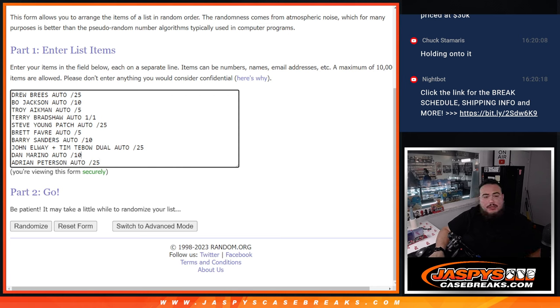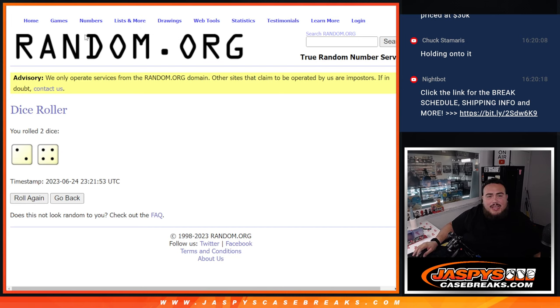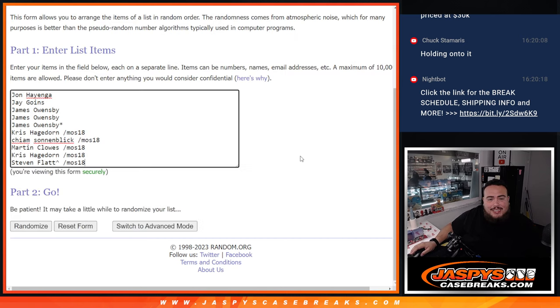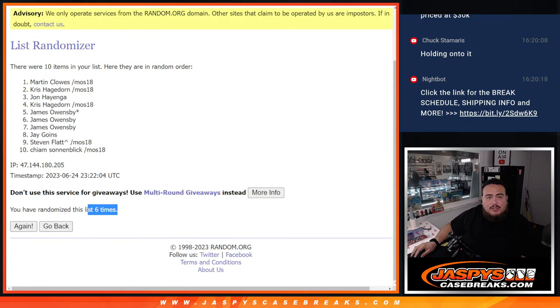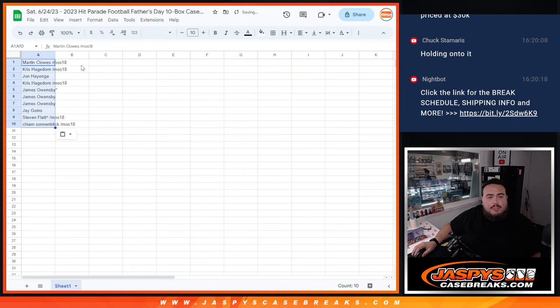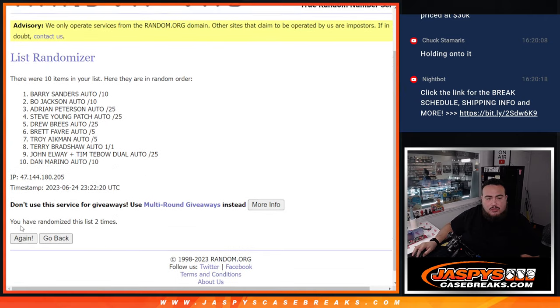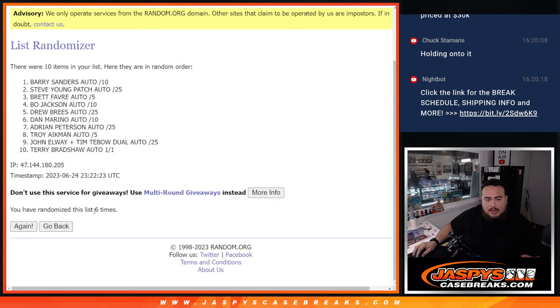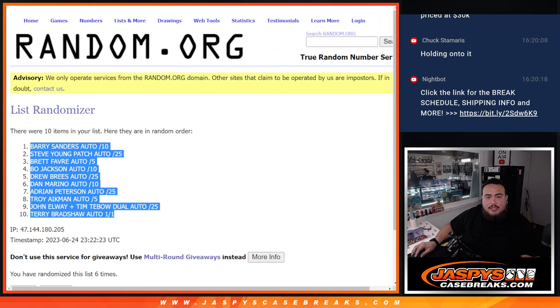Alright, so: Peterson, Dan Marino, John Elway, Tim Tebow, Barry Sanders, Brett Favre, Steve Young, Terry Bradshaw, Troy Aikman, Bo Jackson, Drew Brees. Let's click the dice roll and randomize the names and players list. Two and a four — six. Six times: one, two, three, four, five, six. Martin down to Cayenne, and then six six again — Barry Sanders auto down to Terry Bradshaw 1 of 1.